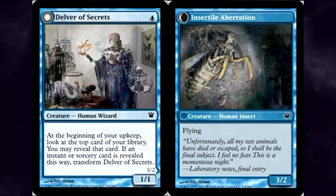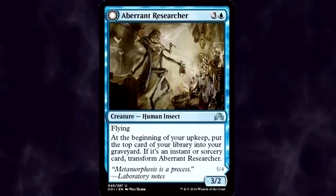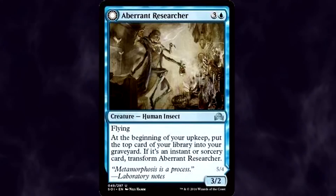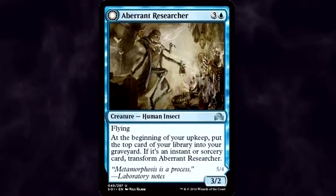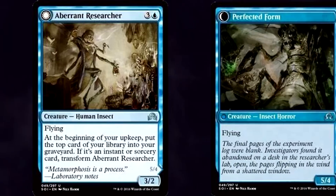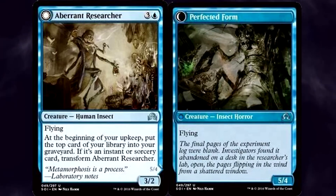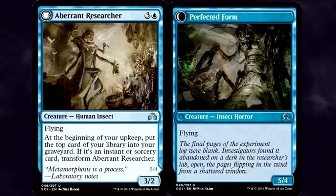As we return to Innistrad in SOI, the Delver of Secrets seemed to have upped its studies a bit, becoming Aberrant Researcher. Although bigger in size — both in human and insect form — it never caught our attention quite like its younger self did. It's a lot more expensive, and it sends cards to the graveyard rather than just revealing them. Good for some mechanics in the set, but tediously slow. Even its perfected form isn't that perfect — it's just a 5/4 flyer for four, and a hoop to jump through. Needless to say, it was a far cry from its delving days.